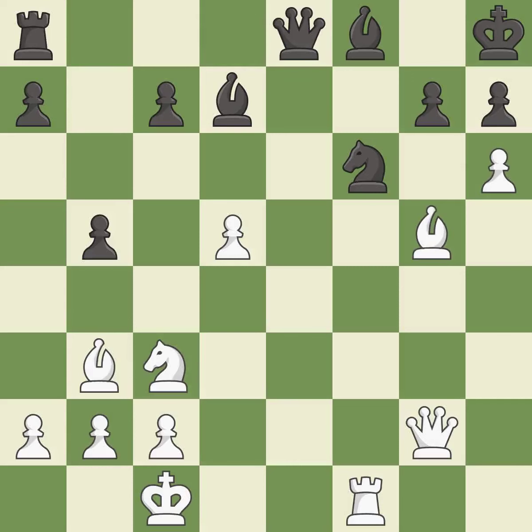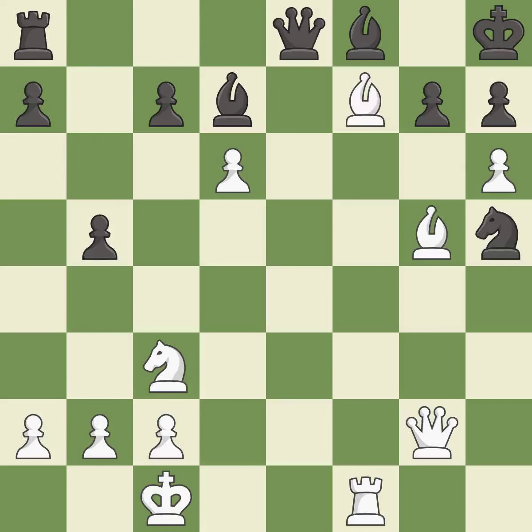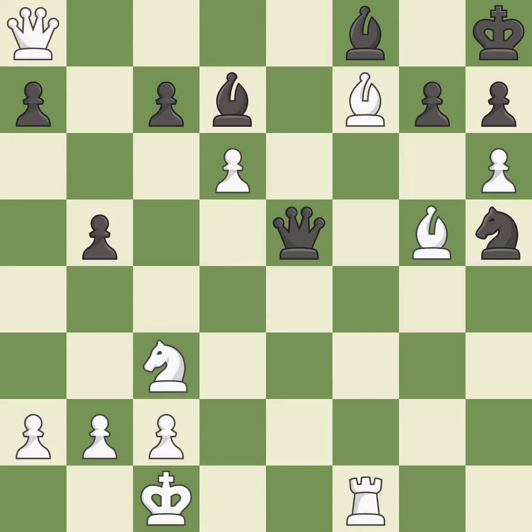This develops a queen off its starting square, getting it into the action — it is best, a very strong play. It is excellent. This move puts the knight on a safer square — it is good. This wins a queen — it is best. This defends a pawn that was under attack and had no defenders — it is excellent. That was a free rook — it is best.